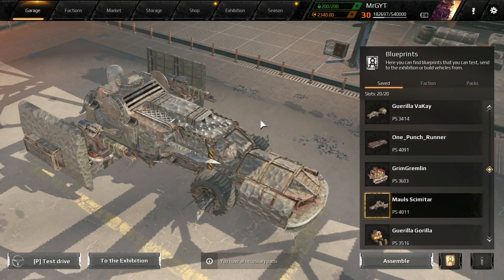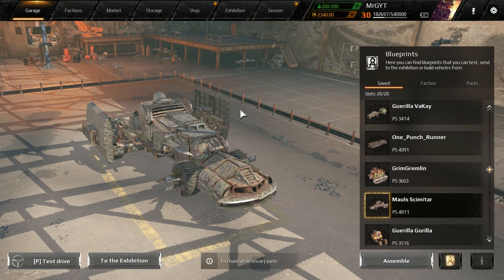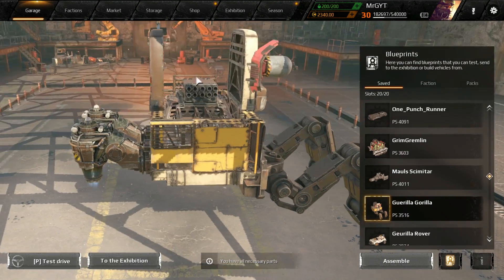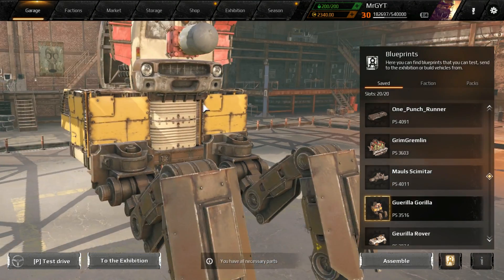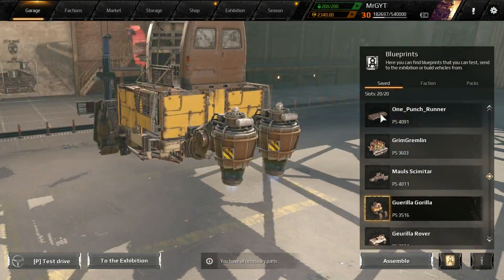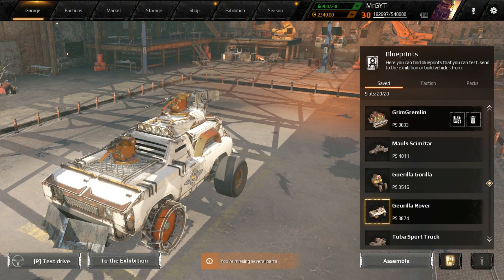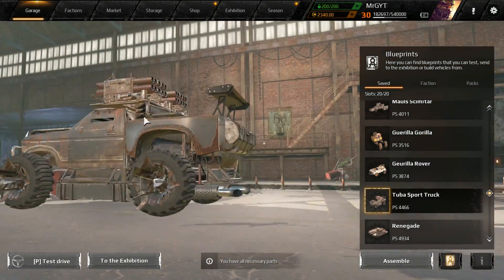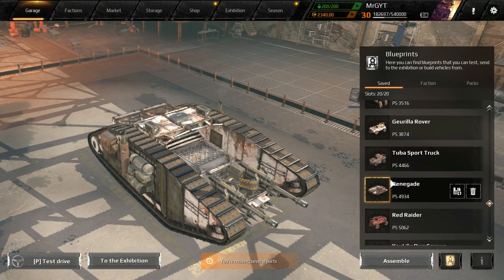We got a crazy beast from Peanuts called the Grim Gremlin — just looks like something you'd see in a Batman movie. We got Maul's Scimitar — I had to switch the paint because I didn't have the scales one. This thing looks like Darth Maul's flying fighter. That was submitted by Alloplexious. Then we've got a build from Derky Dirk the Derpious — he said don't remap controls, so it's a cricket hover leg monstrosity. We got a little Gorilla Rover moon unit from Daddy Long Legs, and the Tuba Sport Truck from Tuba or Not Tuba.